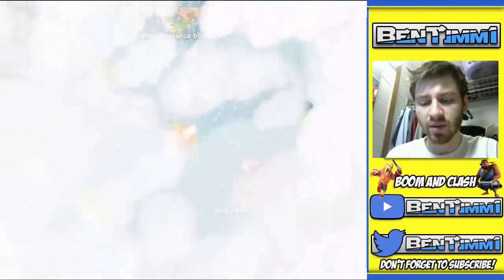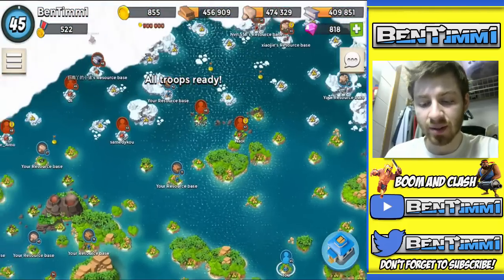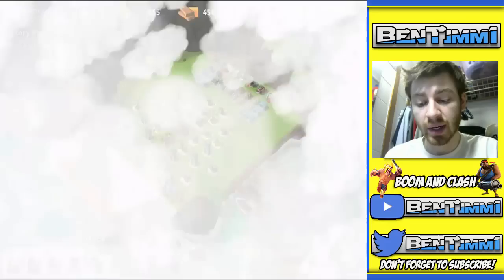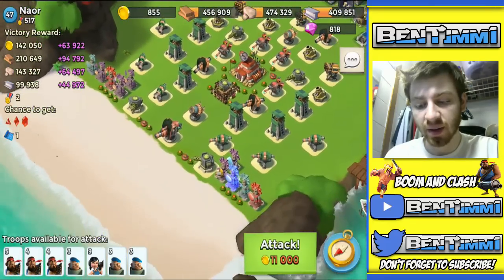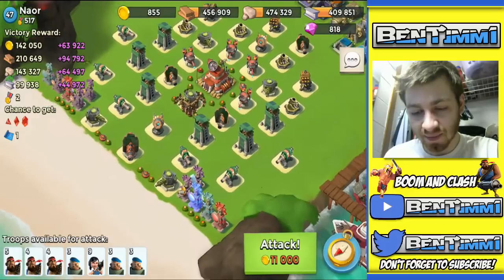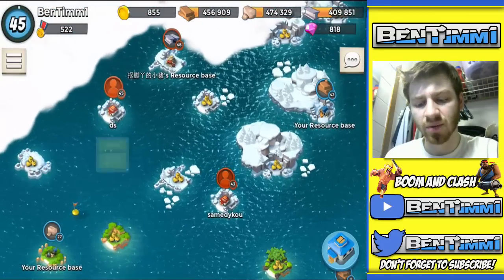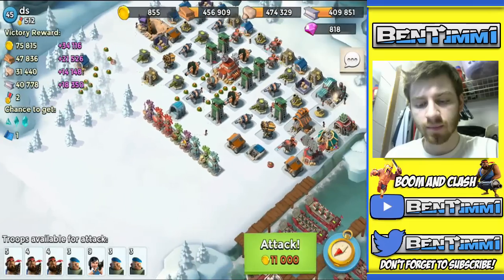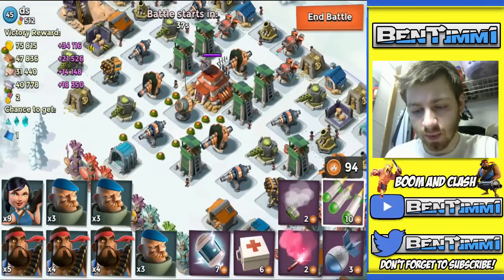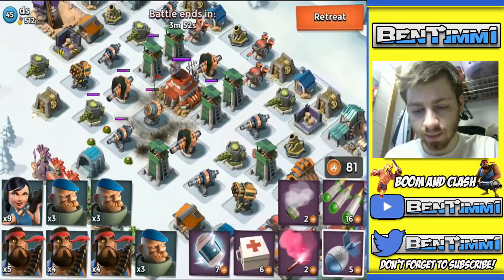We got a lot of gold back but it's going to cost a lot to reinforce, so unfortunately I'm going to have to spend diamonds to attack again. Should we go after Naor? I couldn't beat this guy in my last video with Warriors — I severely underestimated his base. I think we should go for it, but actually I need to play it safe and get gold first. We'll scout DS here — 34,000 gold — I don't think we'll lose many troops on this one, so we're going for it. I'm going to barrage that shock launcher right away to take it out.